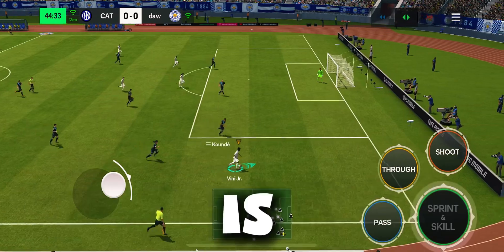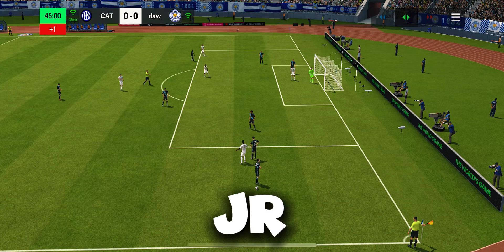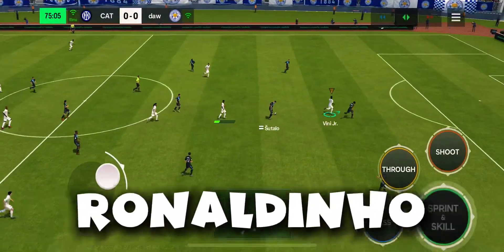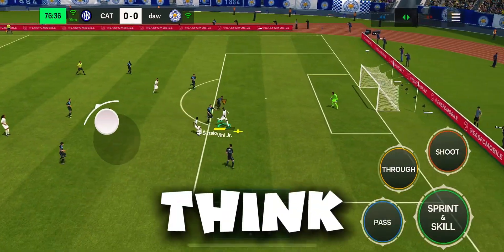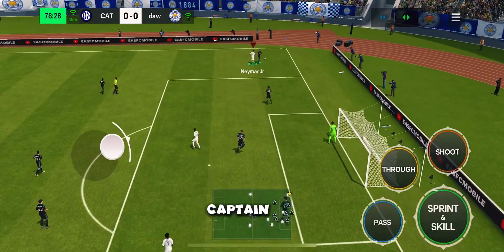Another advantage is with their dribbling skill, they can draw fouls — between Vinny Jr., Neymar Jr., or Ronaldinho. I think Ronaldinho is the best free-kick taker of the team, and for captain I think Vinny Jr. or Neymar Jr. should be captain. I got Neymar Jr. as my captain.